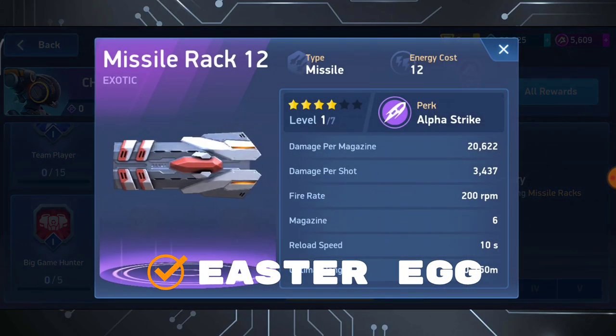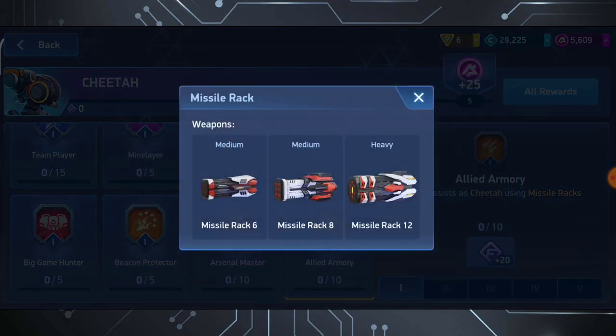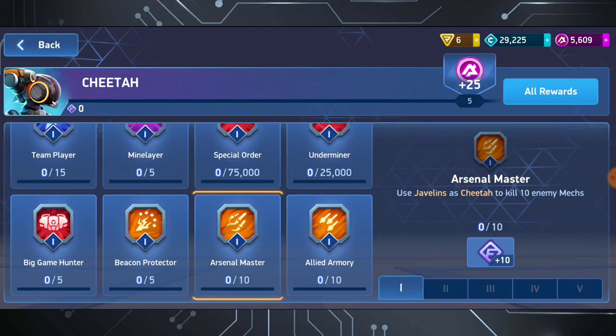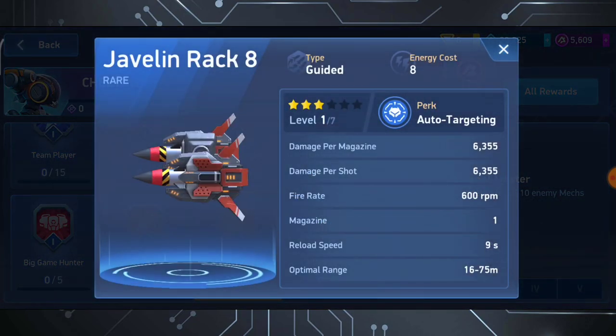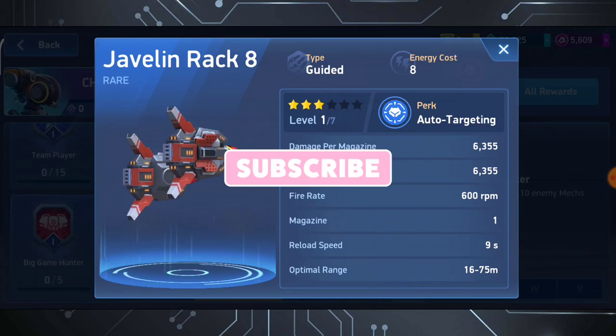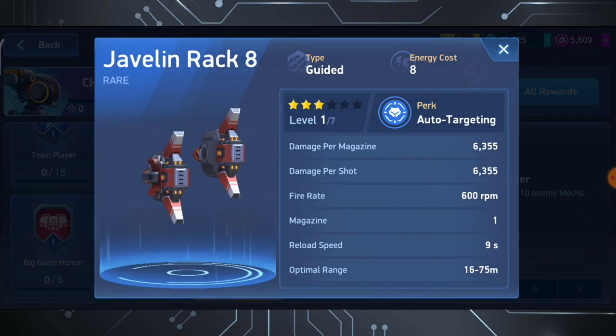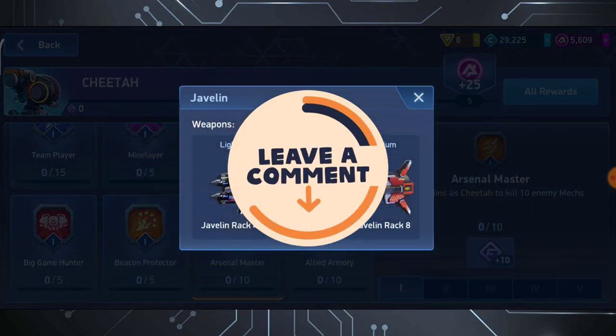Let's talk about some easter eggs. The 2.01 update also comes with Missile Rack 12 and Javelin 8. We will talk about this in detail in the next Retro Mech Arena episode — if you haven't subscribed yet, please subscribe. If you want to see me more on Mech Arena's channel, then please tell Mech Arena in the comments: keep hunting.